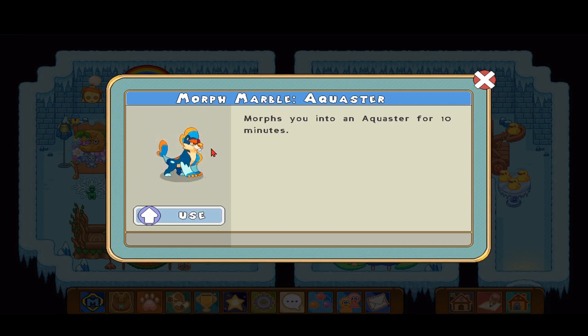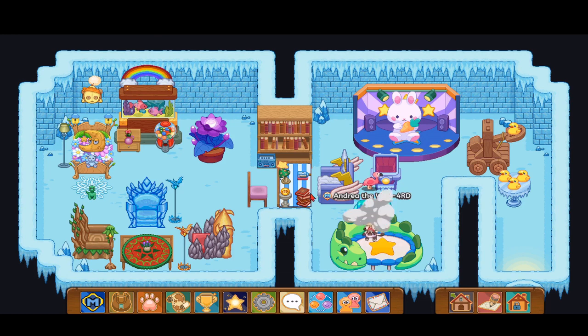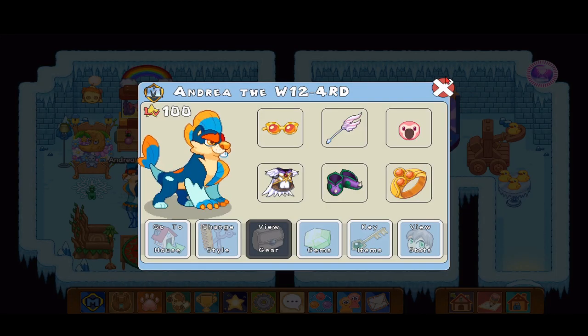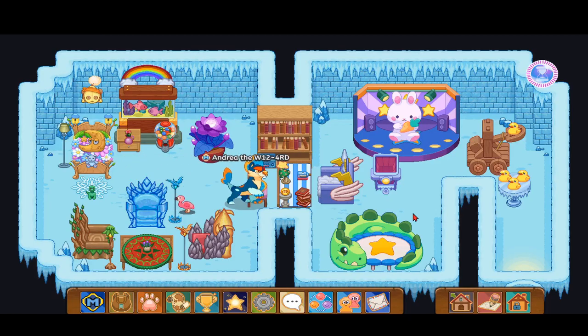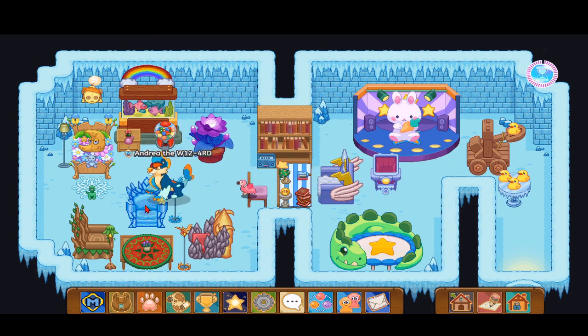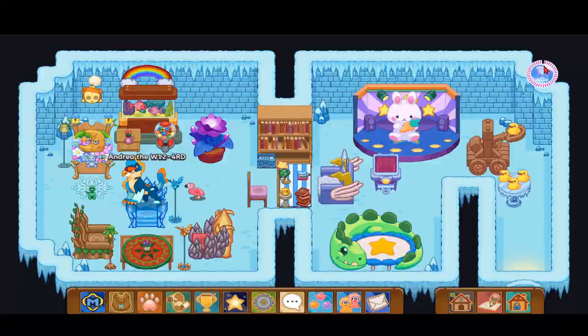Actually, let's just use one of them! I'm turning into a morph equester — there's the timer going. Look at me just running around! I wish they had morph marbles for something that could fly — that would be really cool. Come on flamingo, follow mama! This is really cool.